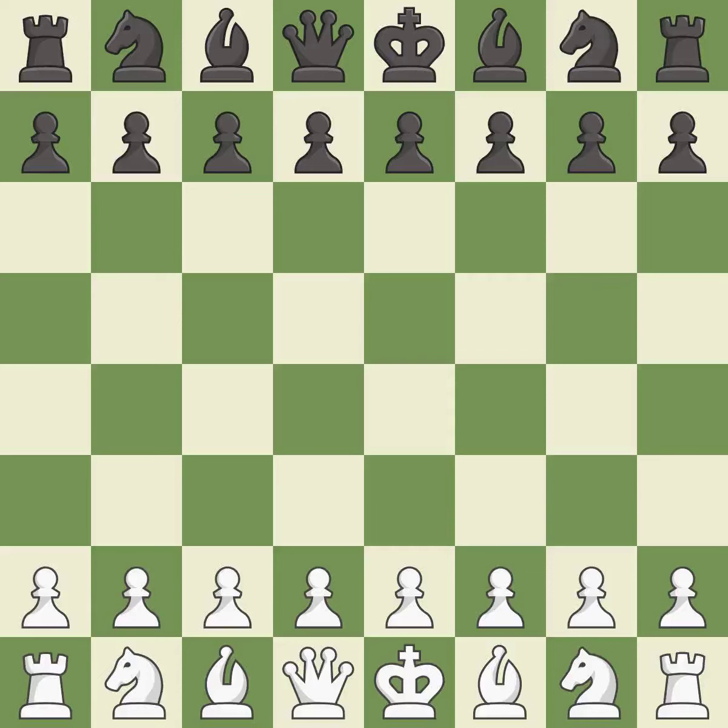Nimzo-Indian Defense, Ragozin, Gligorić System. 7. dxc4 8. Bxc4 cxd4 9. xd4. Intense — that was a serious game. White really outplayed Black in that one. Black had a good opening, but White was on another level. White overpowered Black in the middle game.